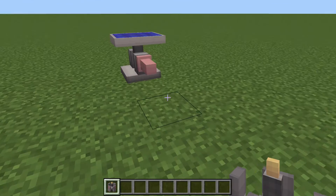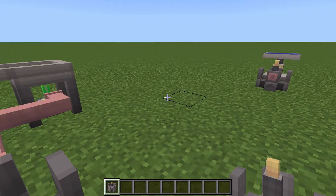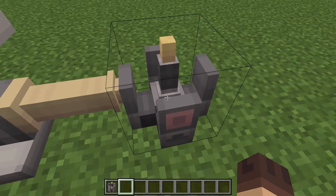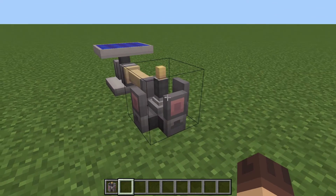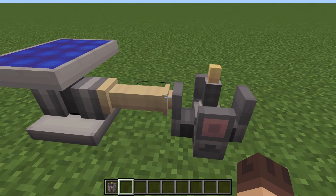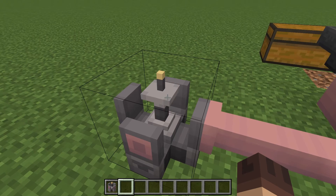This is going to be a quick video — let me show you how to set this up. What you do is place two wireless modules down. If you just right-click it, it gives you a field to input the name of the network. We'll call this one 'solar.' Notice they're both on transmit by default. To set one to receive, you crouch and right-click — that puts it into receive mode.